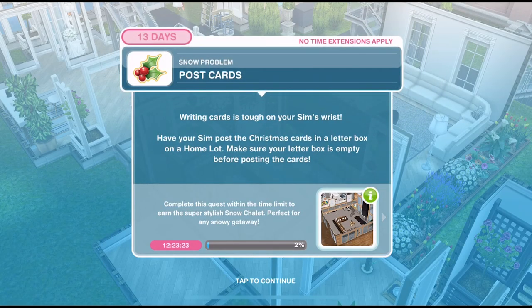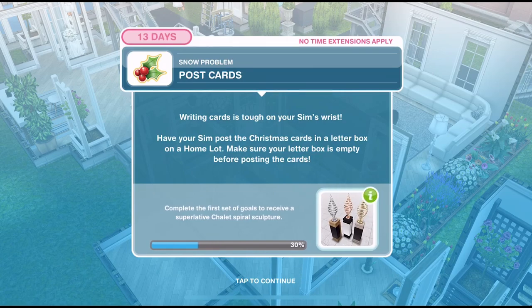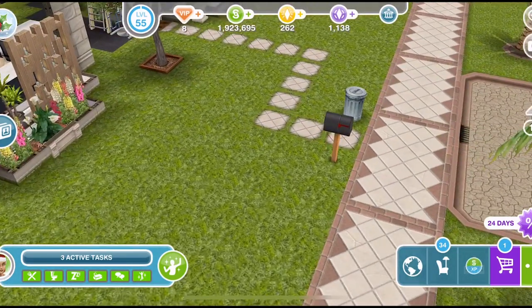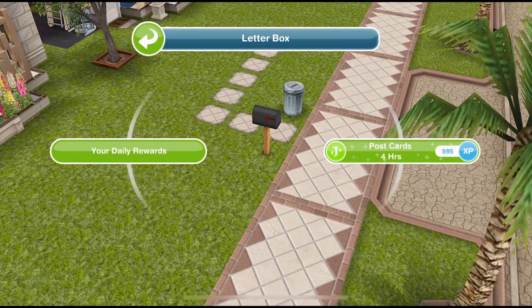Finish the cards. Now we need to post them. 'Writing cards is tough on your sim's wrist.' Have your sim post the Christmas cards in a letterbox on a home lot. Make sure your letterbox is empty before posting the cards. Come out onto your home lot, click on the letterbox, and post cards for four hours.